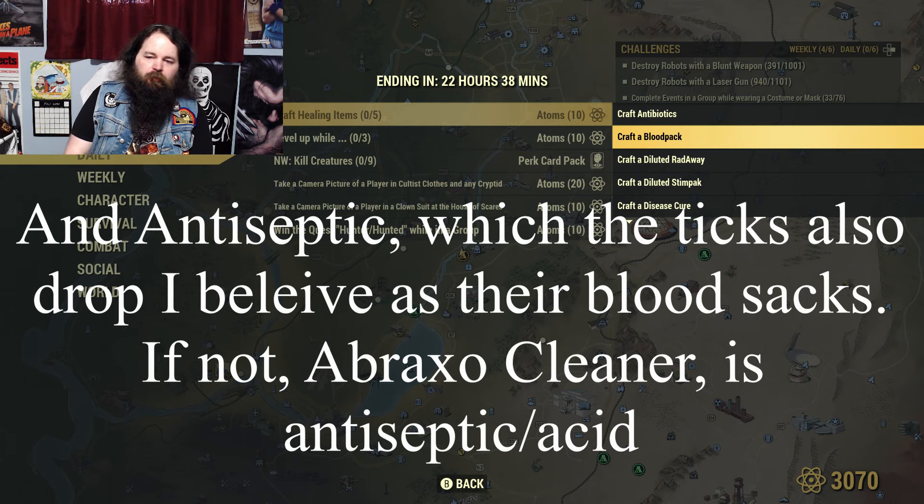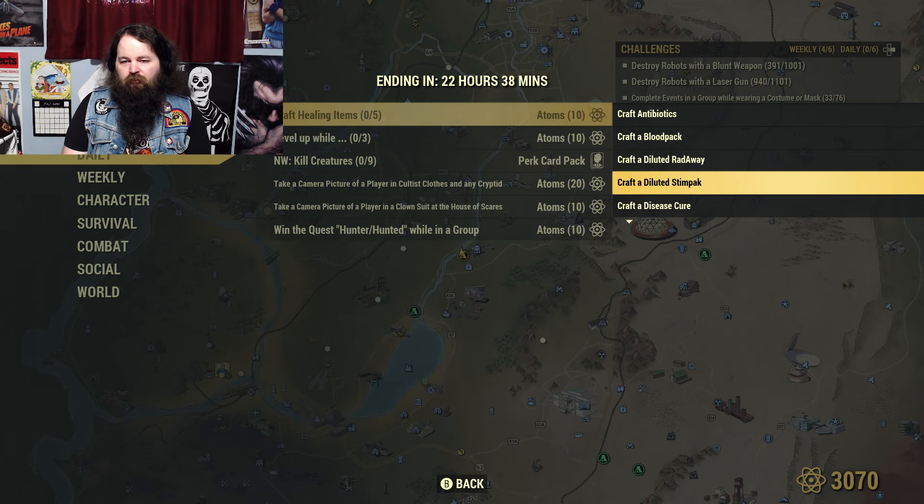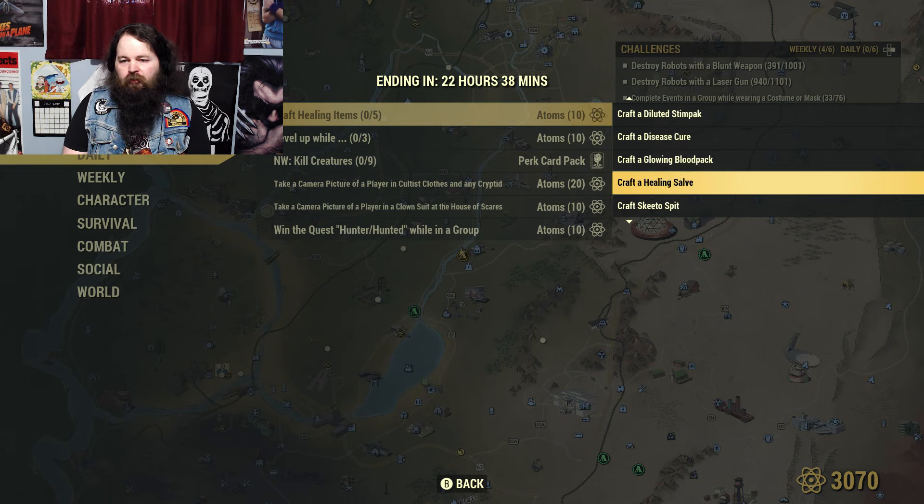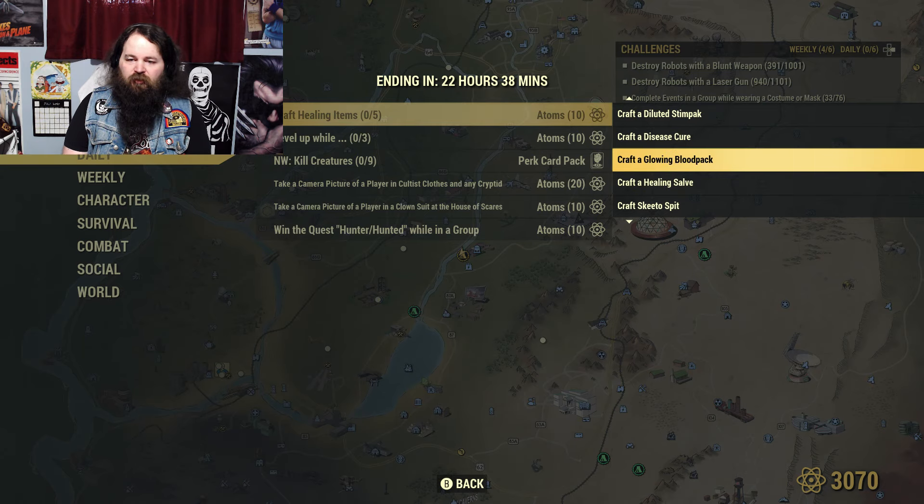Go to the lumber yard — it's full of ticks. So blood packs, diluted rad, diluted stim — that's three. You learn how to make disease cure, that's four. And you learn how to make healing salve in Flatwood, so that's five. Easy peasy — those are the lowest level ones I can think of.